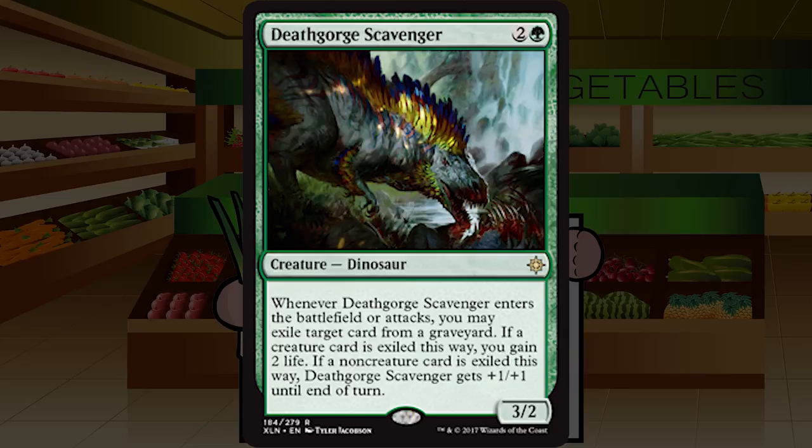Up next is Death Gorge Scavenger — two and a green for a creature dinosaur at rare, a three two. Whenever it enters the battlefield or attacks, you may exile a target card from a graveyard. If a creature card is exiled, you gain two life; if a non-creature card is exiled, it gets plus one plus one until end of turn. It's fine and solidly good — a three two for three is playable, gaining a couple of life on the attack is a nice bonus, and attacking as a four three sometimes is quite nice. B- — a good creature that won't demolish games.